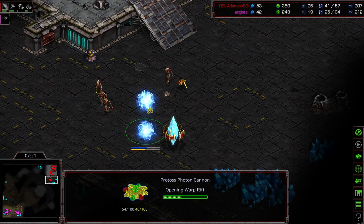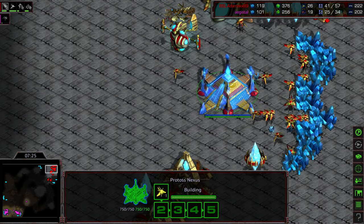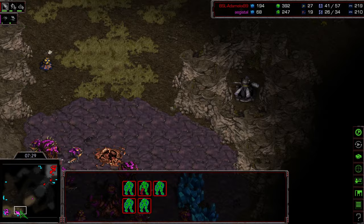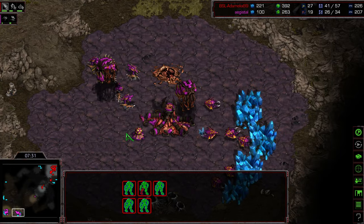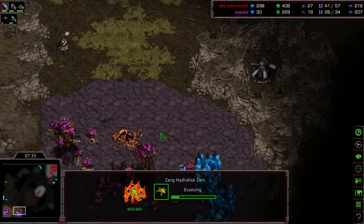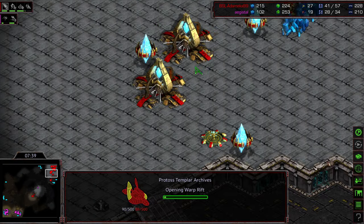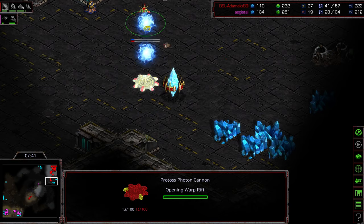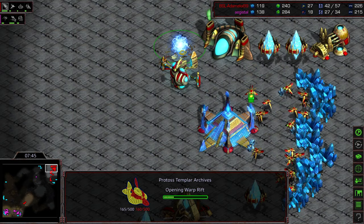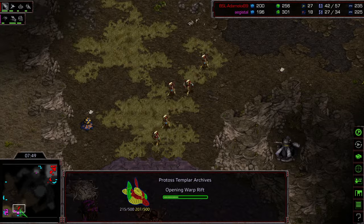Now Adame is trying to set up with some cannons to go ahead and take his natural expansion. But Agistil, even though he's behind in overall supply and probe count, still has some Zealots he wants to run across the field. I feel like he's got the tech lead, right? So he just needs to go ahead and get those Lurkers as soon as he has them out in the field. Actually, where is the Cybernetics Core? I did not realize this — you only need a Citadel to plop that Protoss Templar Archive!